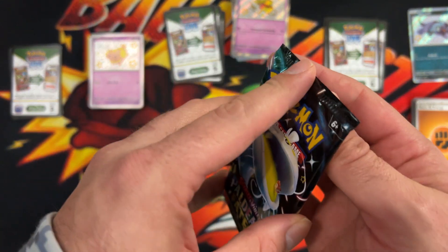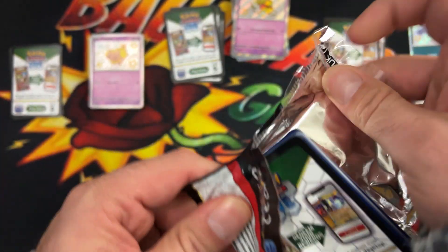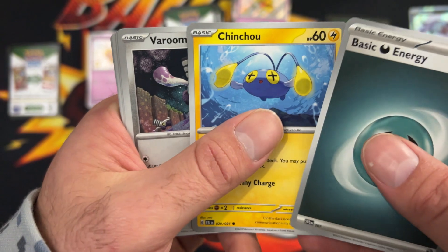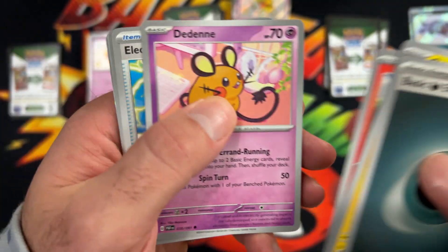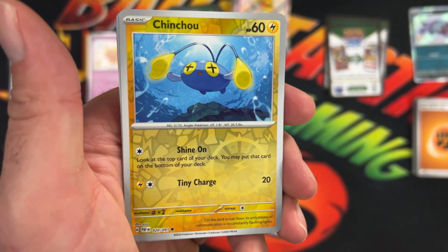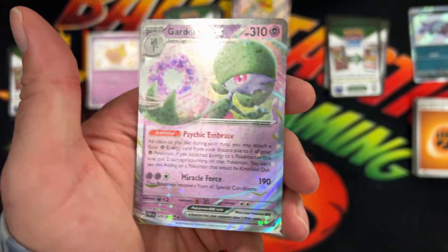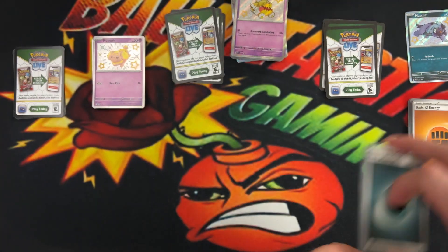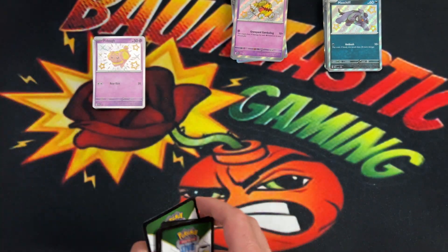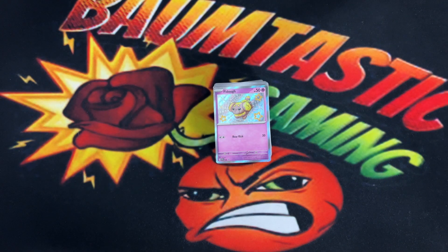And for the last pack of the Paldean Fates — can we get anything great? One to the front. There's our Dark Energy, Chim Chow, Veroon, Charmander, the Dene, the Generator again, Charmeleon, Crisis Punch, Chim Chow Reverse, Magmortar Reverse, and a Gardevoir EX. So that does it for the Paldean Fates, each of the sticker packs. I hope y'all enjoyed this video, and until next time, y'all take care and have a blessed one.